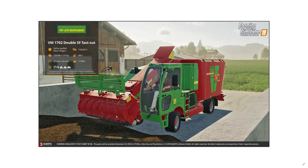The Strautmann VM 1702 Double SF fast cut — the front end is a silage pickup cutter. The capacity is 17,000 liters, which is roughly the same as the ones we had in FS17, so it feels standard. I think the perfect mix for cows would be hay bales, straw bales, and silage with this one. I'll be using this one definitely on American farms and possibly on English and Irish ones too.